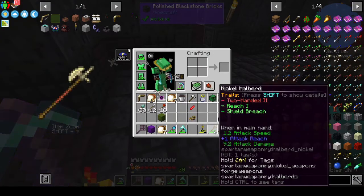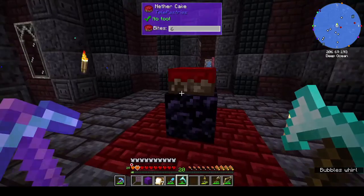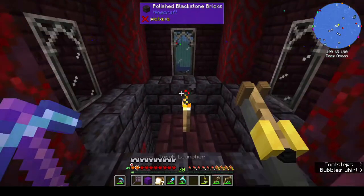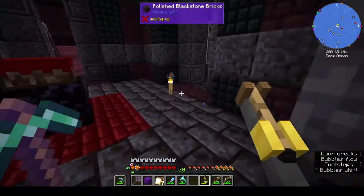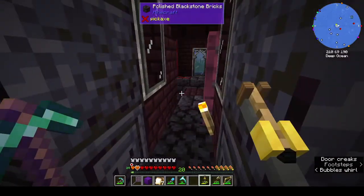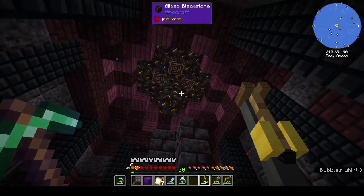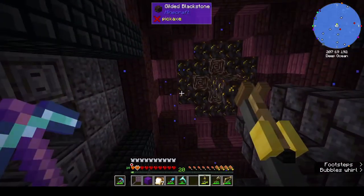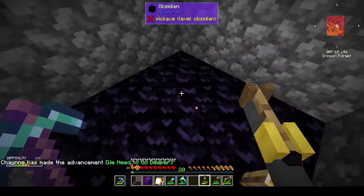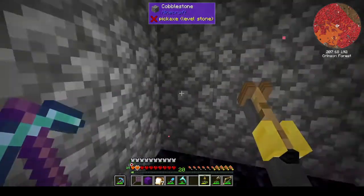This weapon has 10 attack damage and this has 9. Where do these doors go? Oh, it's a room — I could have come in any of the four sides. And that's where I came up. Oh there's netherite up in there — ancient debris! I'll come back for you.